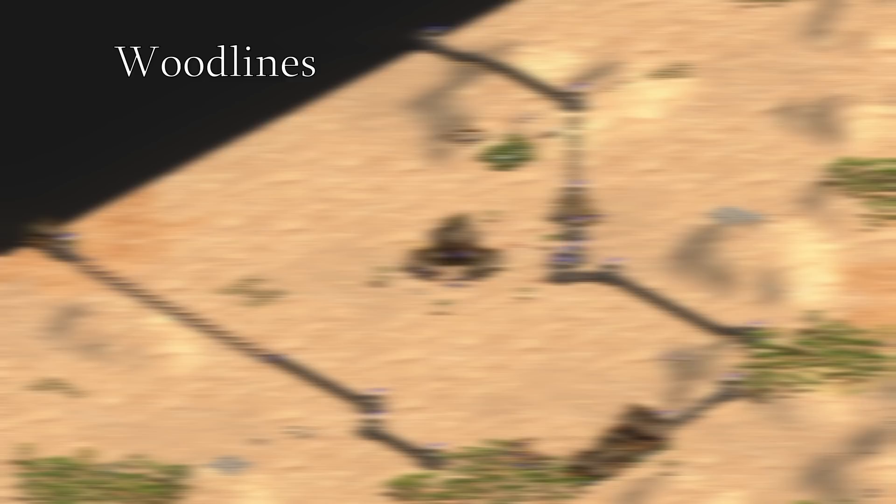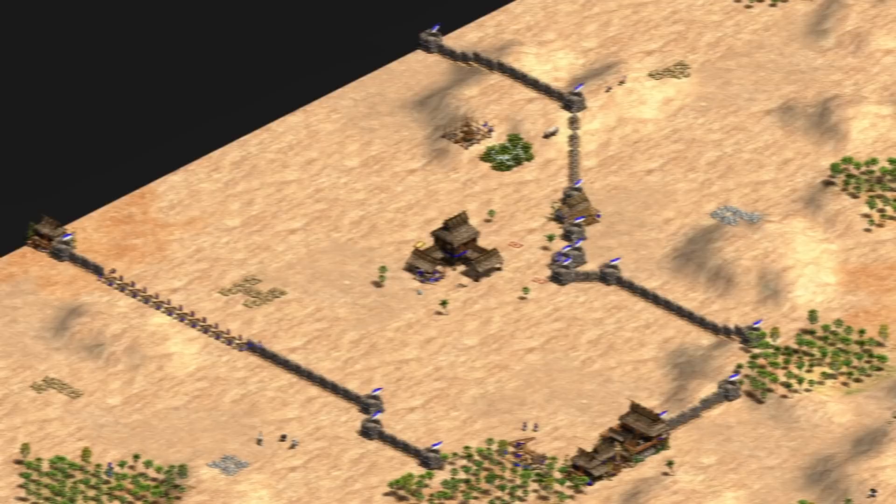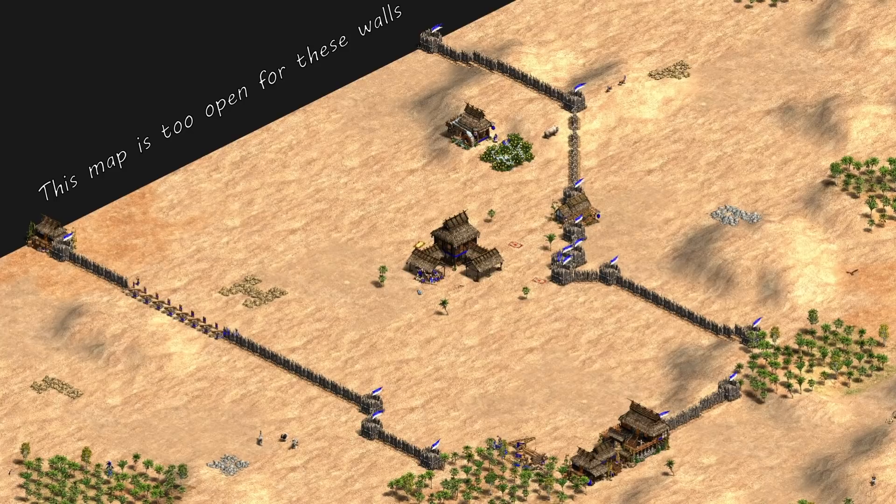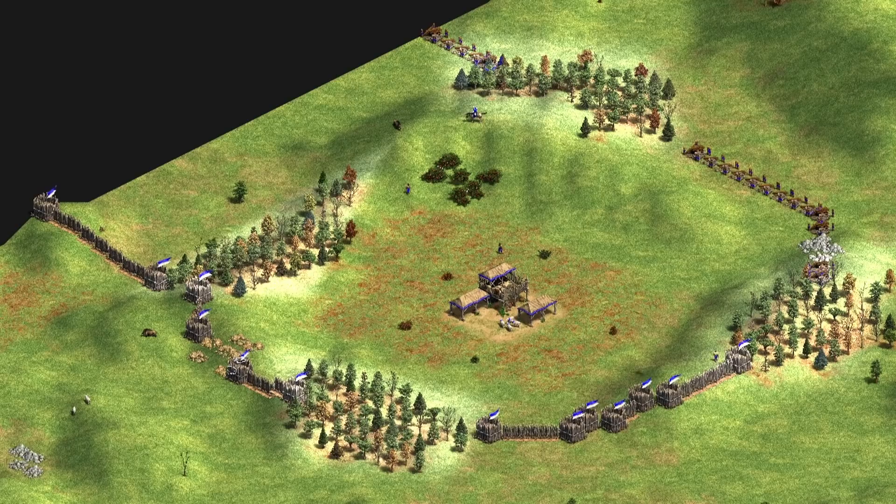The most important feature to consider when determining how to wall is how many wood lines there are close to your base, and therefore how open your map is. The number of close wood lines can range from seemingly none to four. The less wood you have closer to your town center, the more open the map is. The more open the map, the more buildings you have to place to complete your walls. If your map is too open, trying to place too many walls early can end up hurting you more than helping you — the less you have to wall, the more effective they will be.